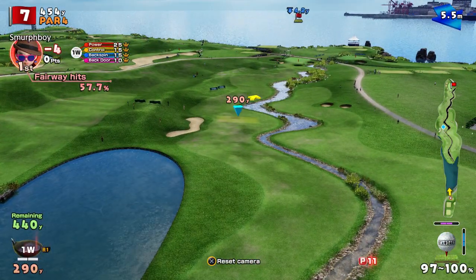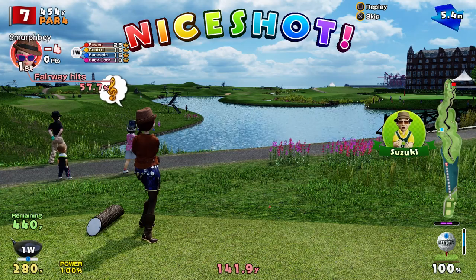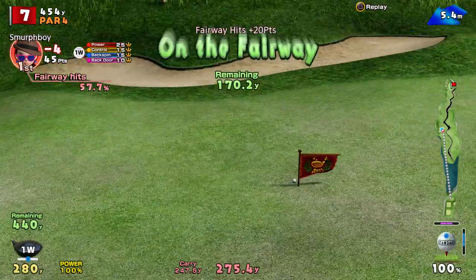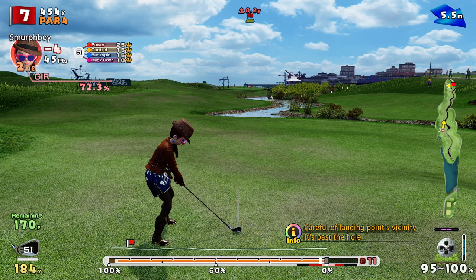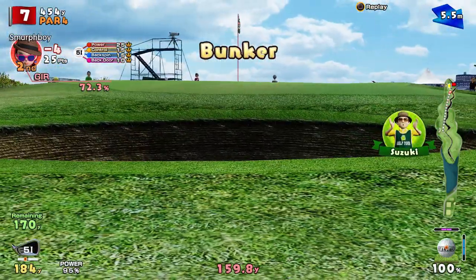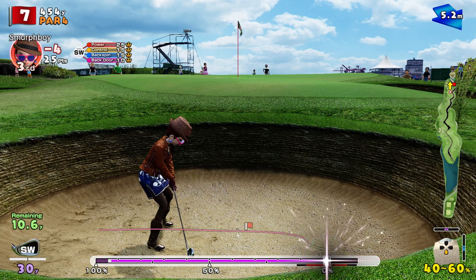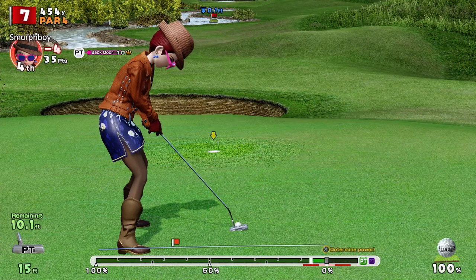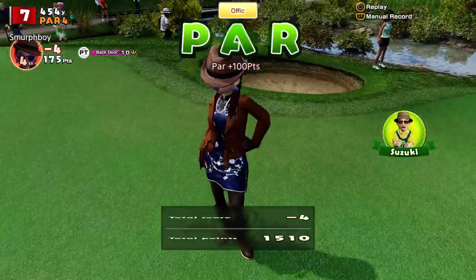Seven — another par 4, another split fairway. Got hold of it. So 170 left. Did I put enough on for the wind? Because if you're short, there's a little pot-hole bunker just there. We got a shot out of it, although it's not much of a shot. It's out — that's about all you can do from there. And now we got the power putt because we cocked it up. That's what costs you. Putting in those bunkers will cost you shots.